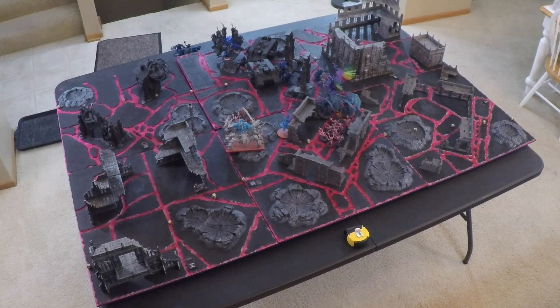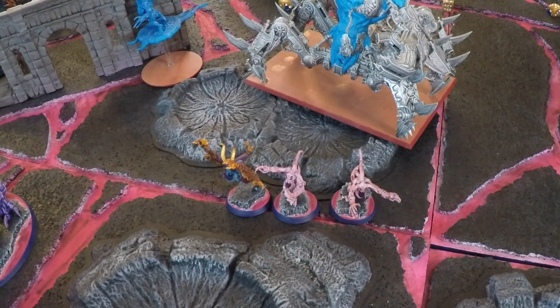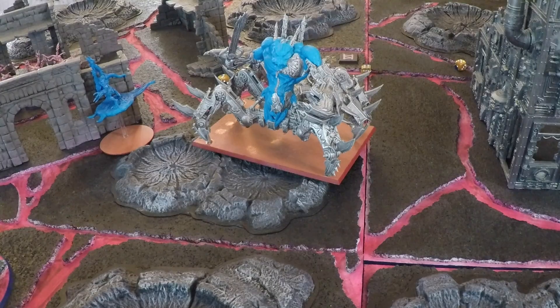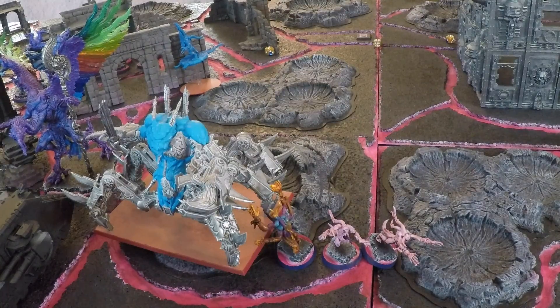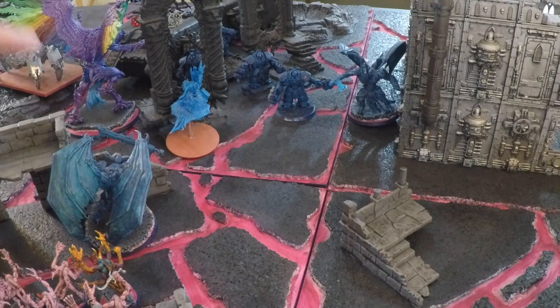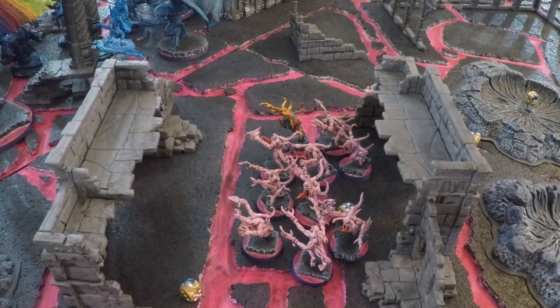Going into Tzeentch Turn 2: Tzeentch has 0 CP, Ultramarines have 3 CP. Movement Phase: the Lord of Change moves 12 inches. The squad of 3 Pink Horrors moves 6 and Advances — rolling 2 additional inches for 8 total. The Soul Grinder moves 8 and Advances — rolling 4 additional for 12 total. The Fluxmaster moves 12 inches. One Daemon Prince moves 12 inches. Another Daemon Prince moves 12 inches. The squad of 10 Pink Horrors moves 6 inches.